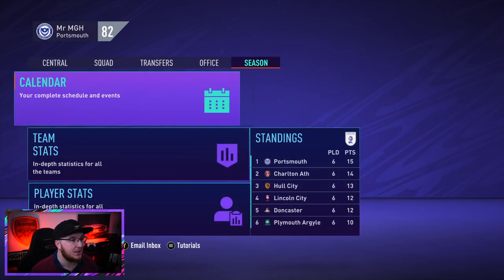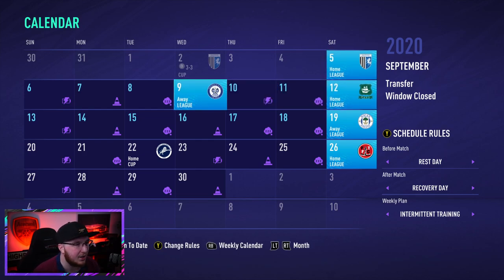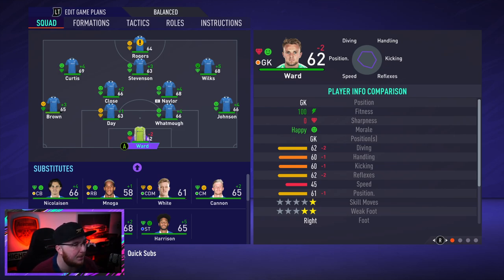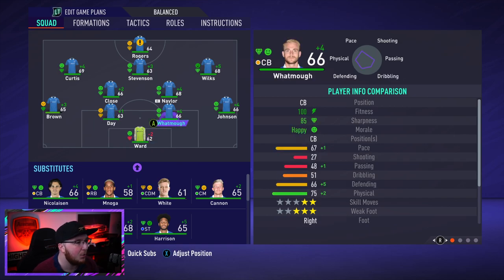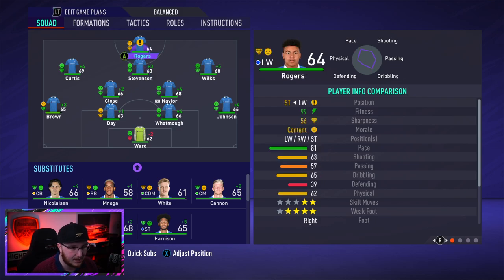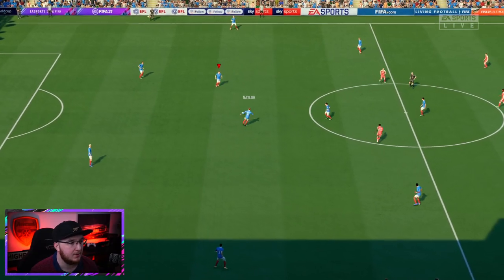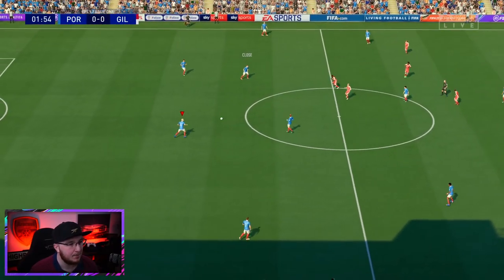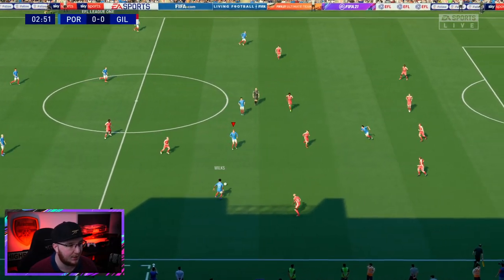Coming up we've got Gillingham, Rochdale, Plymouth, Wigan, Fleetwood, and Millwall - some pretty tough games. We actually played Gillingham last episode; it was a 3-all draw. Unfortunately our first-team goalkeeper McGillivray is out on international duty, so Ward will come in. Otherwise I'm not changing the lineup - Stevenson stays at CAM, Rogers has been a revelation since he joined, which means Harrison drops to the bench.